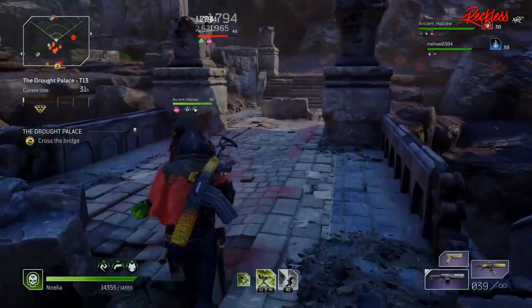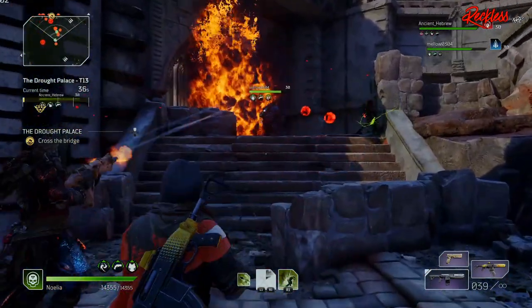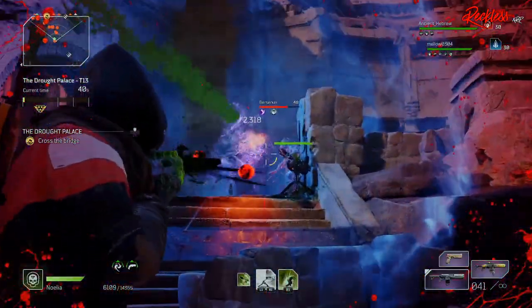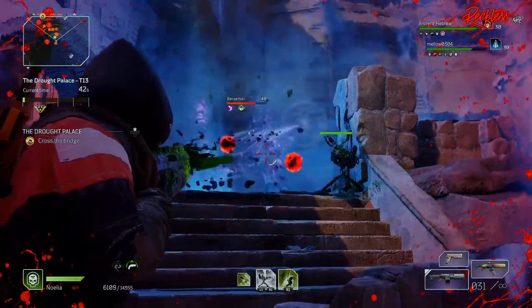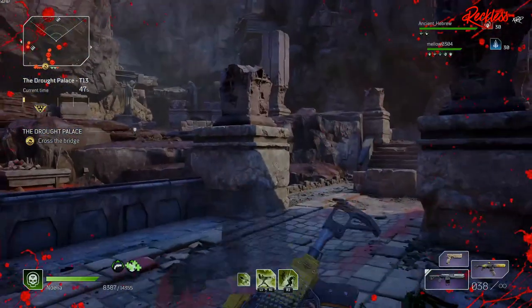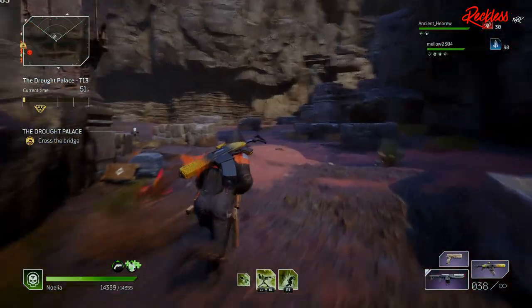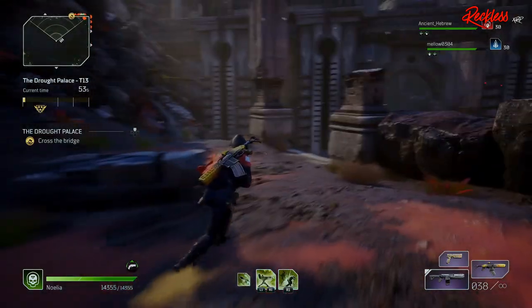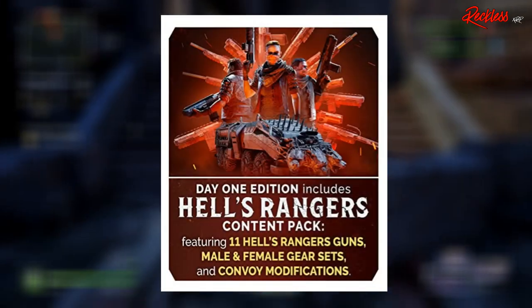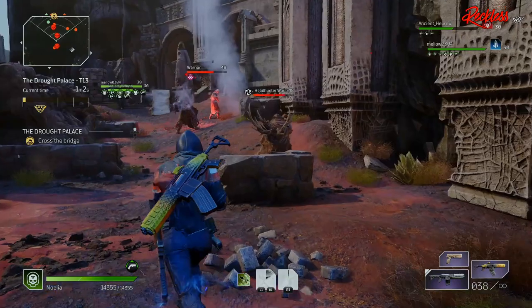A lot of them are the make multiple characters and delete them method. Well, you don't have to do that with this method. My method requires one character with access to expeditions. As of this video, this assault rifle is the best in the game, hands down, that you can actually farm for. First off, you need to have the Hell's Rangers content pack in order to access the Earthborn Renegades assault rifle — you can't do it without it.